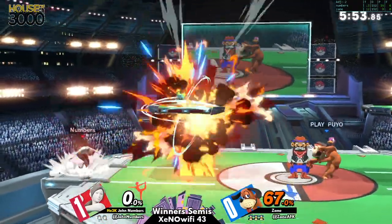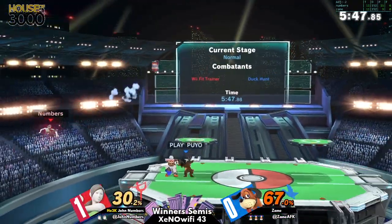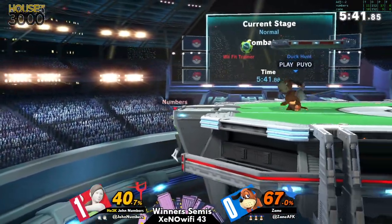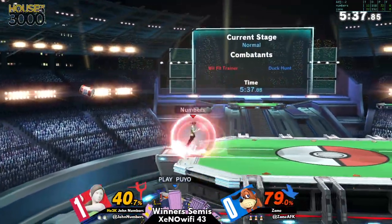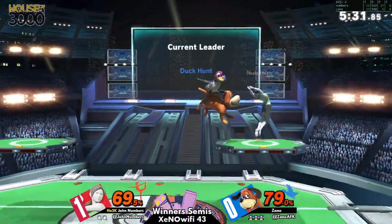Forced to jump early and had to air dodge to get around the can. All of the traps playing into Zane's favor with more damage on the way. Beautifully spaced can — look at the way that they timed their drops. Right now Numbers is stalling a little bit off stage, just trying to wait out the hitbox of the can. He's so comfortable off stage. And that's a triple clay pigeon — not fully hitting itself, but Numbers still finding a way to air dodge back into it. Oh my god, that is so much damage.